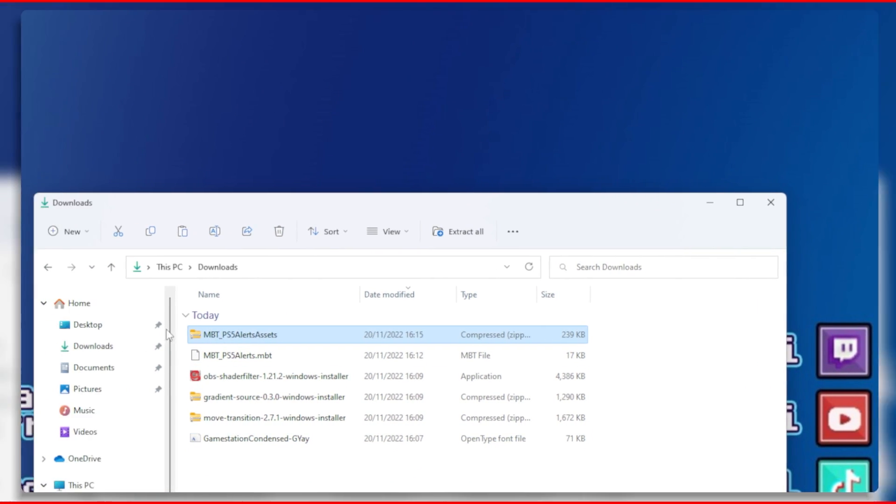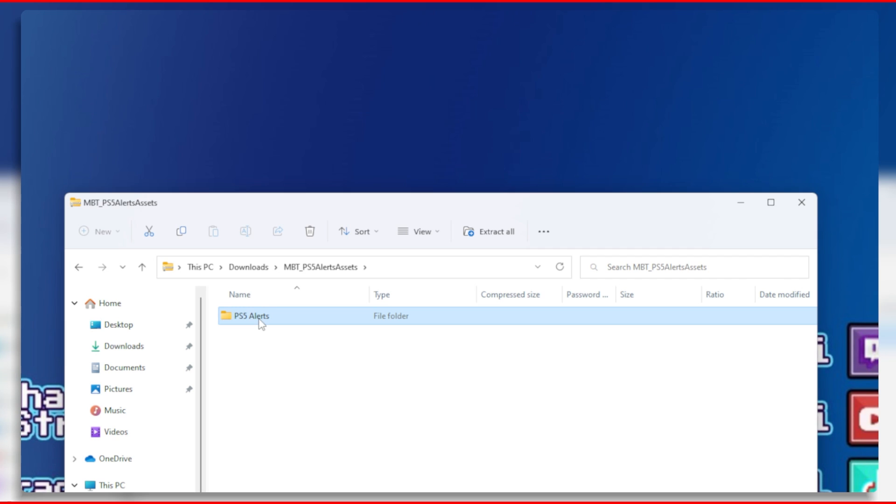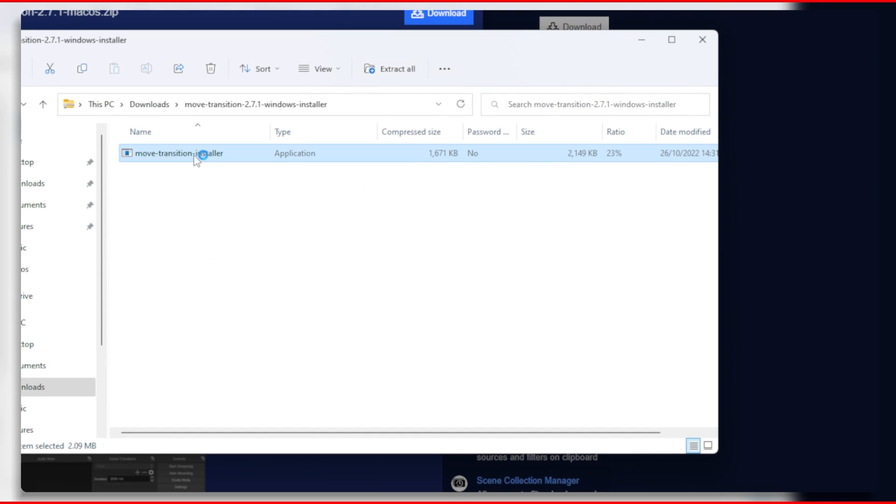You will also need the assets I created so you can show the various image sources when an alert goes off. I will post the links for these in the description.